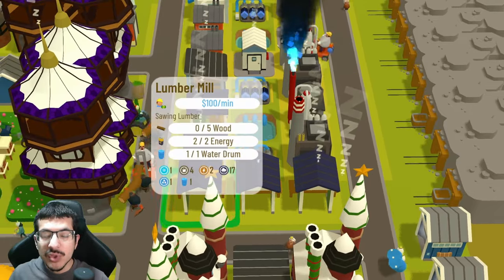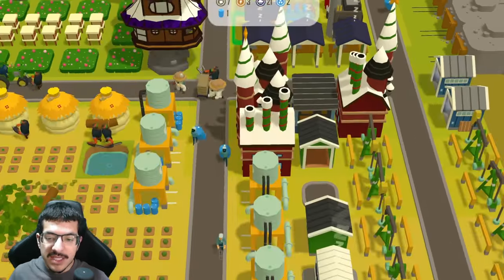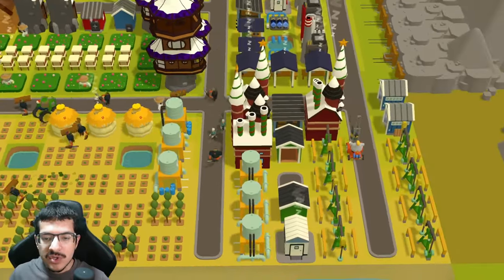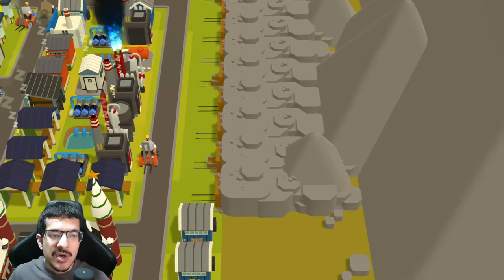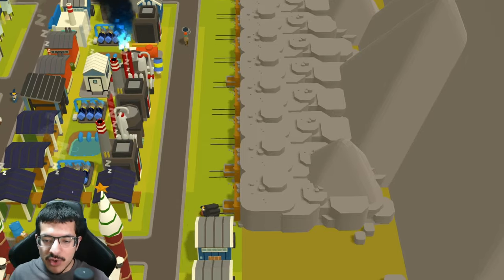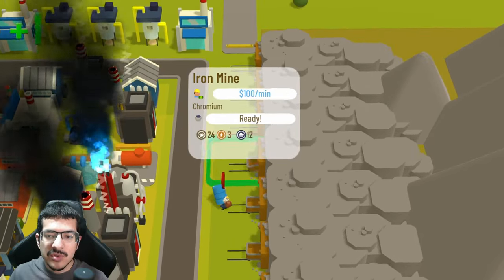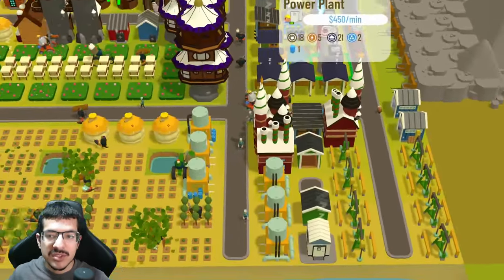All the bees go to the clover fields to get nectar — there are 16 clover fields total. Five lumber mills making lumber — lumber is used on the beehives, the mines, and the fabric plant, so you've got to balance lumber between three different things. There are seven water facilities, all with the three passive water needed to make water drums, which are delivered to the closest warehouses. There are nine mines total: two making iron, four making limestone, and three making chromium.